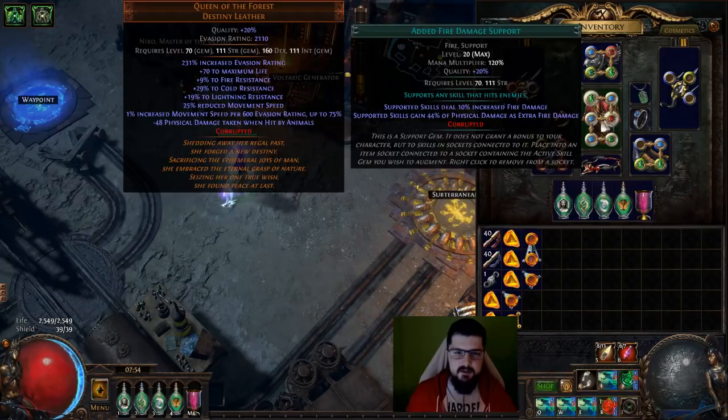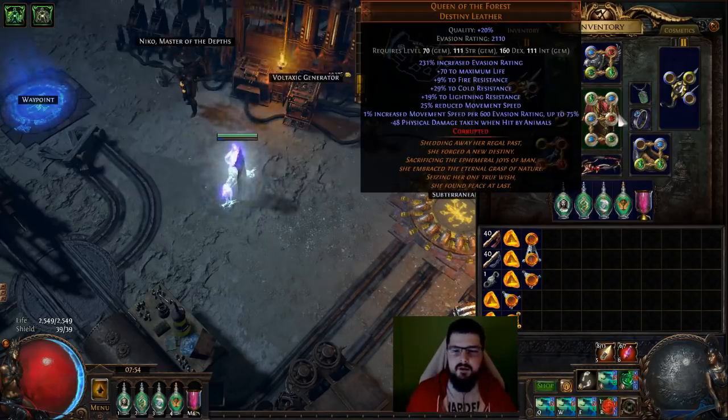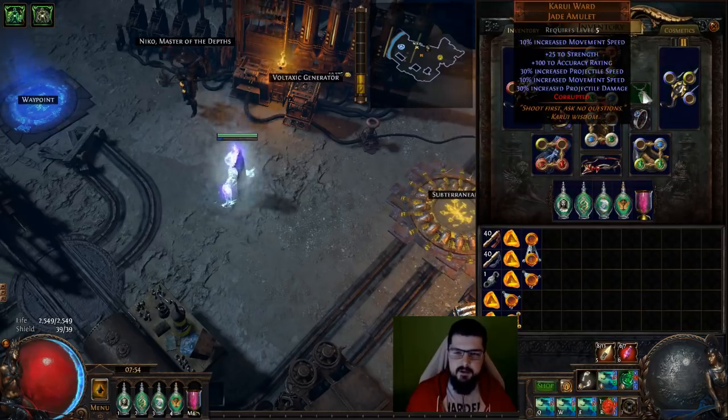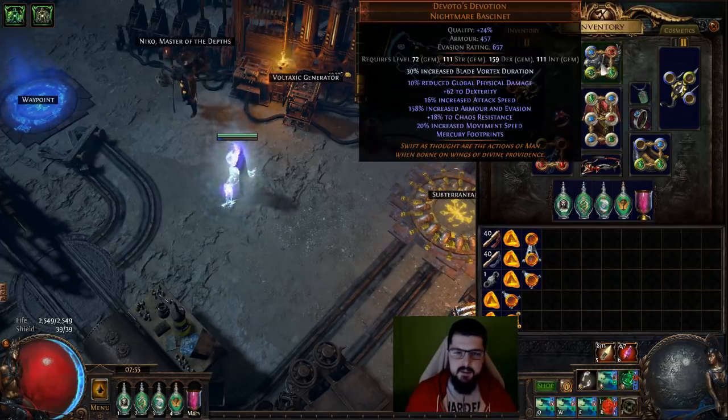The chest links are Blade Vortex, Fist of War, Lightning, Added Fire, Controlled Destruction, Elemental Focus, and Added Cold — there's probably a better damage setup but I don't need it. For weapons, we have Lori's Lantern for the 15% movement speed while phasing — another reason why the Watcher's Eye is great. For the amulet, I went with Karui Ward with the movement speed corruption; a normal one runs about 2 to 3C and you upgrade when you have the budget.